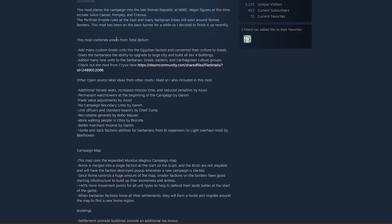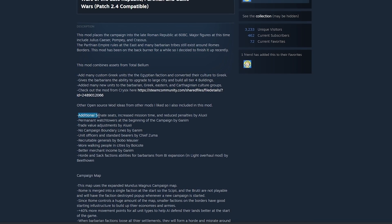Some of these changes are big, others are not so big — ranging from fixing minor tweaks to major changes that make a big difference to gameplay. First and foremost, the mod uses a lot of other mods to enhance certain things: additional senate seats, increased mission time and reduced penalties affecting the political internal sphere, and permanent watchtowers at the beginning of your campaign across your empire. I really like being able to see your entire territory.